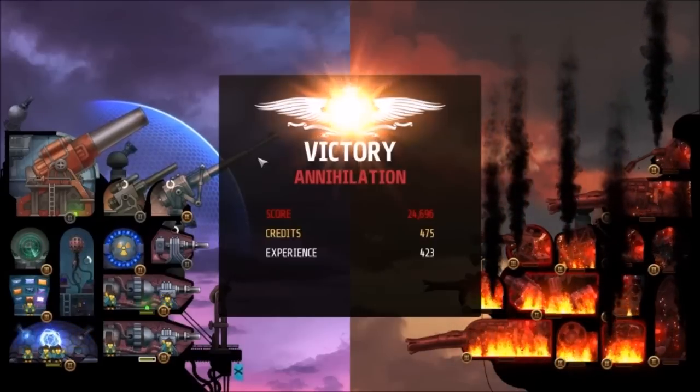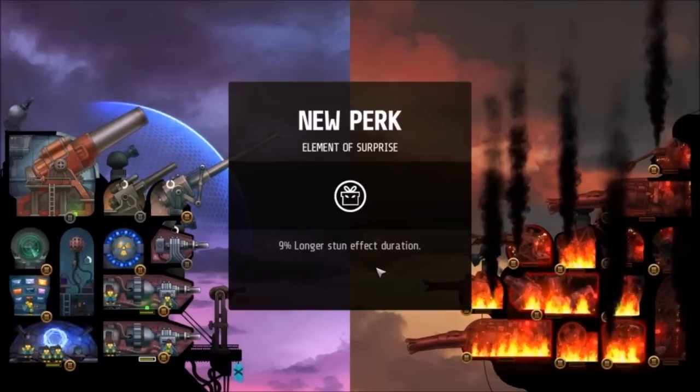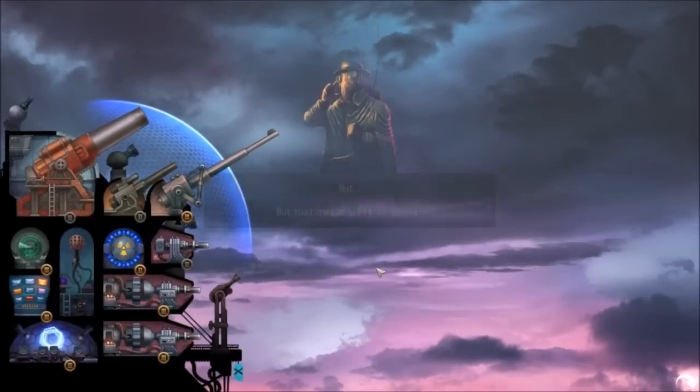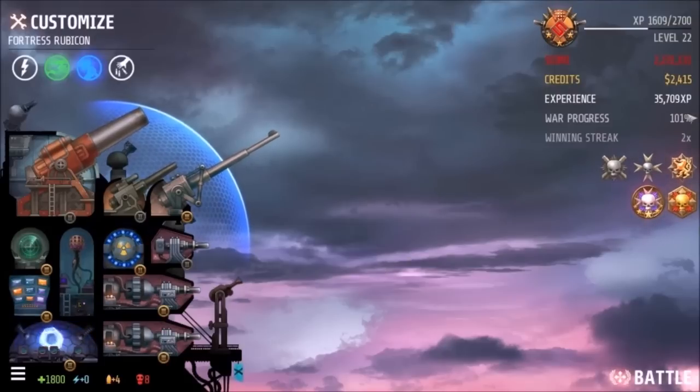Post-battle cutscene: 'His heroic death must be avenged.' Apparently there's more content on top of what I was playing — the game shows 101% and there's new story dialogue about the Crux Rebel Leader being their strike commander. I didn't realize there was more to it than this — interesting! So stay tuned, folks, apparently there's more to the game than I thought. If you haven't already, subscribe to my YouTube channel and check out my official website, www.dadsgamingaddiction.com. This is Vince — thanks for watching and I'll catch you next time. Bye-bye.